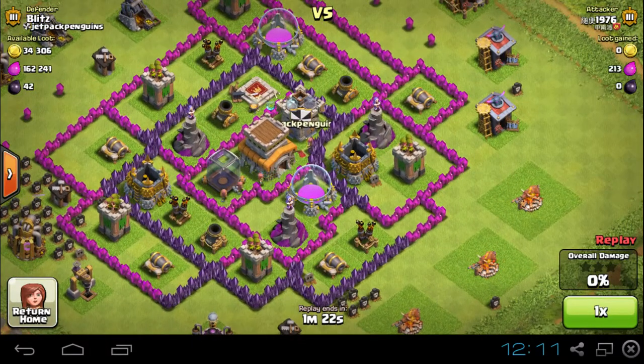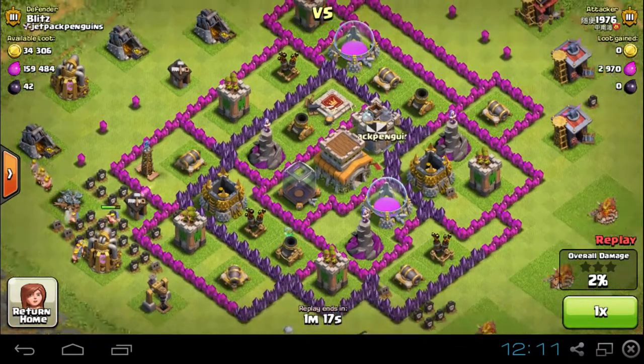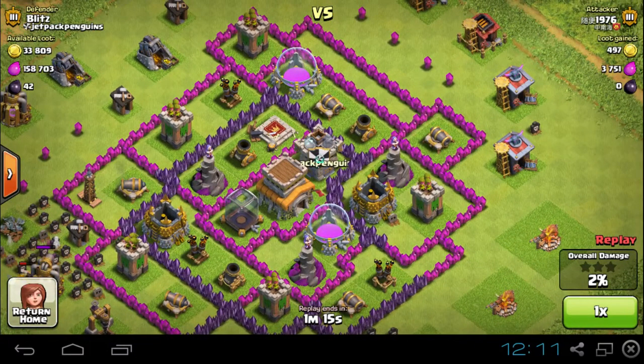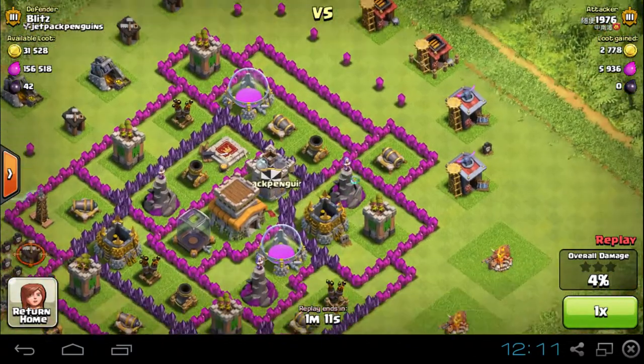You gotta get rid of the king and you gotta get rid of the clan castle. My king's under construction, but this guy's just not dealing with him. He needs to activate him and shoot these down or get something over there.